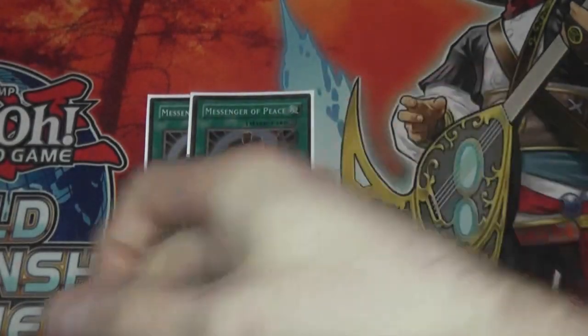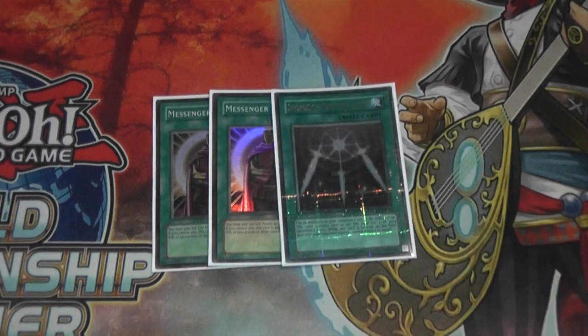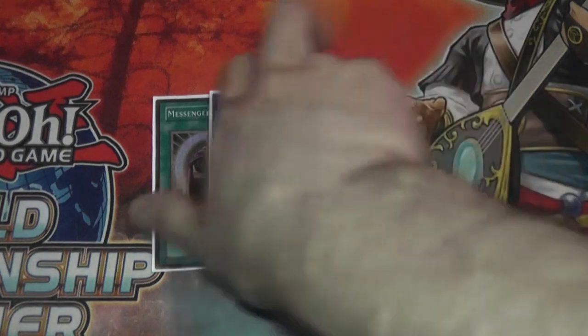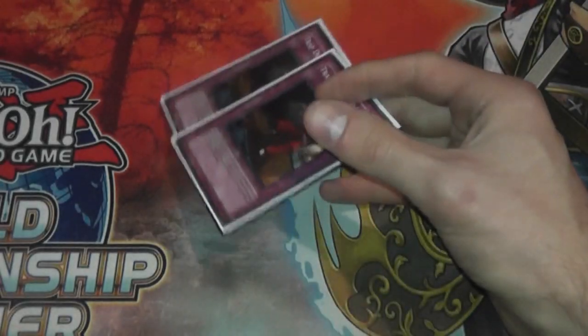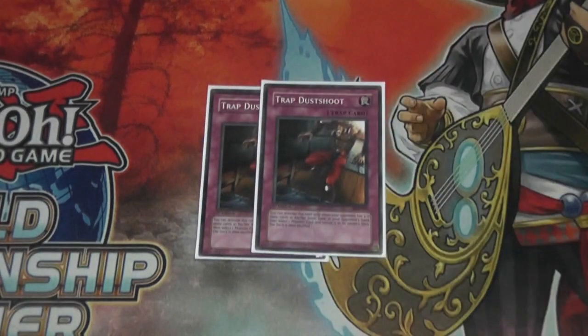On to the spells in the side — 2 Messenger of Peace and 1 Swords of Revealing Light. Beast Down is a deck, so being able to play stuff that plays around it is pretty good. And then for the traps, just 2 Dust Shoot — side it in if you're going first and just strip your opponent's hand down. Fairly basic, nothing crazy out of the ordinary.